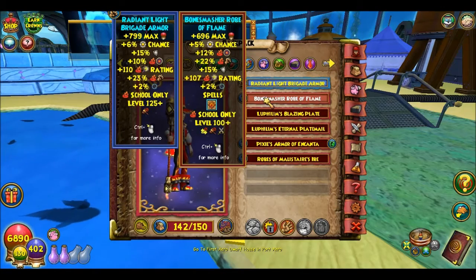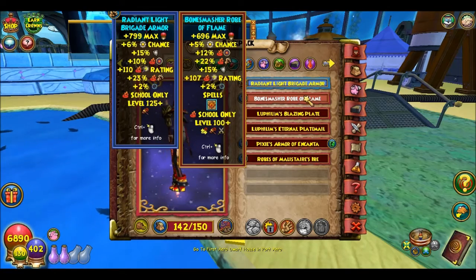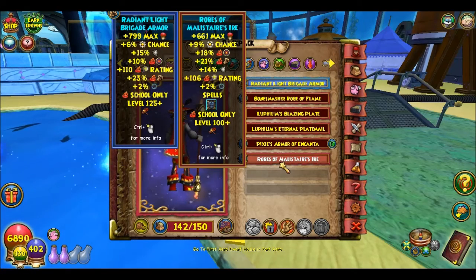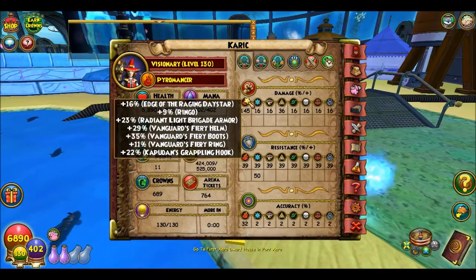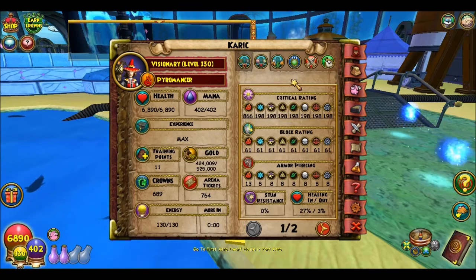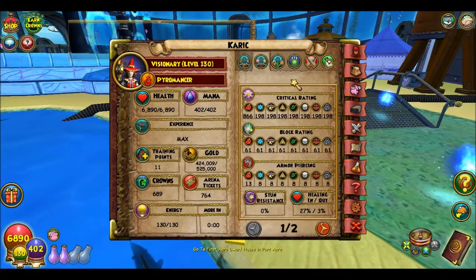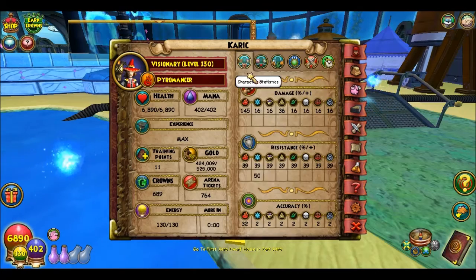You can interchange items — like the Bone Smasher's Robe if you don't have the Radiant Brigade Armor, because that one's not too bad. There's also the Robe of Mallow Air. I only have 145 damage because I am pushing crit. As you can see, my crit is rolling at 100% — it's 866.